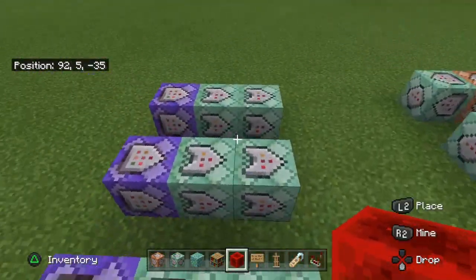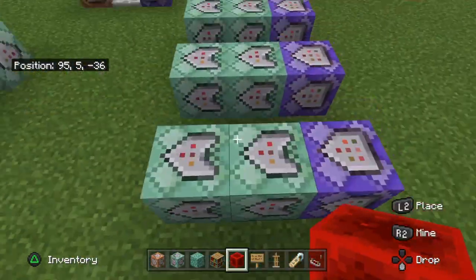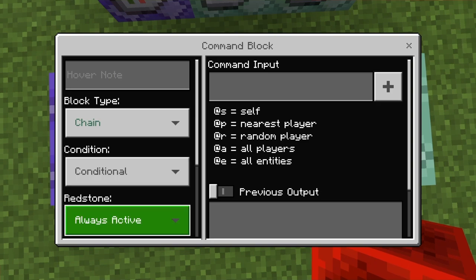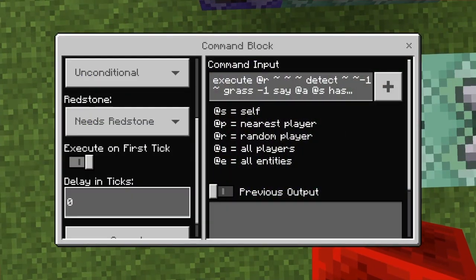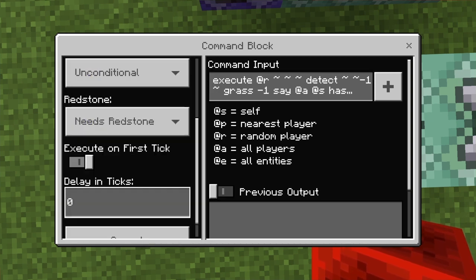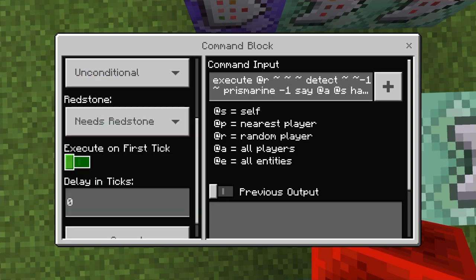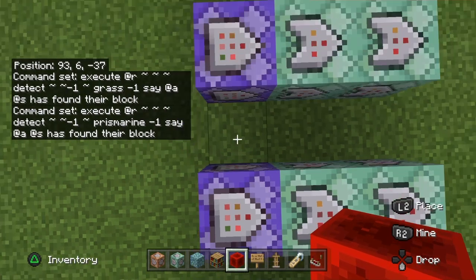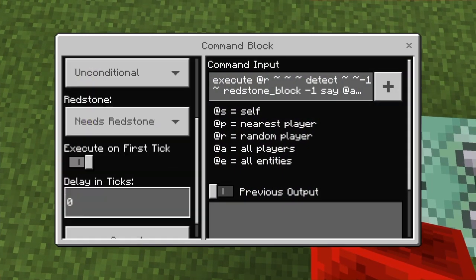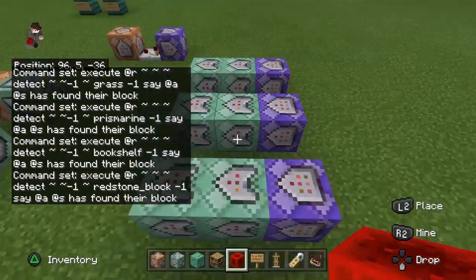So these two are one of the most important in this whole thing. Without them, you can't do anything. You're going to go chain, conditional, always active - make sure these are conditional. You can give a little delay in ticks - I'm going to do a 20-tick delay which is one second - so it can display the text once rather than continuously.